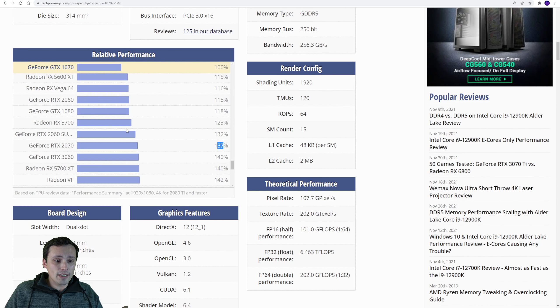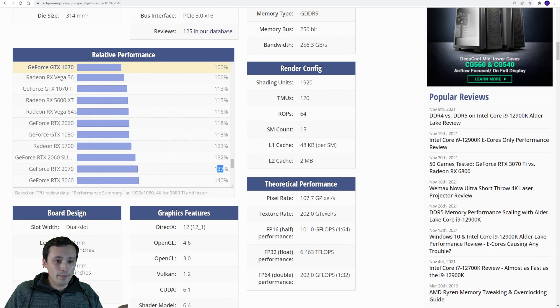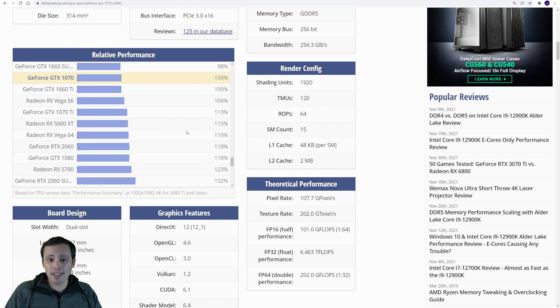So where do other GPUs kind of fall along that line? Between the 1070 - a 2060 is obviously not quite as good as the 2070, falling in between. We've also got the GTX 1080 being a little bit better than that, but not quite as good as the 2070. Your 2060 Super is going to be almost identical to that 2070 in performance - very, very close. So you can kind of see which GPUs fall in between, like a 5600 XT kind of in between there.